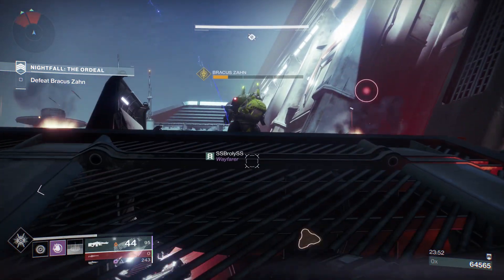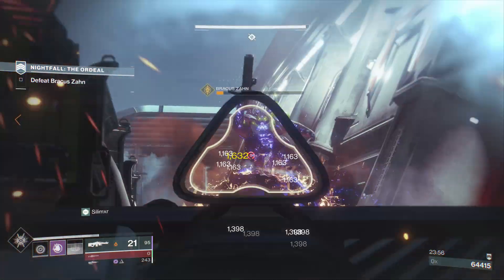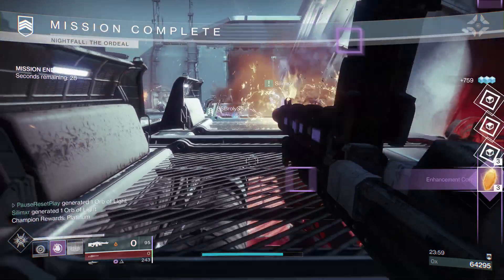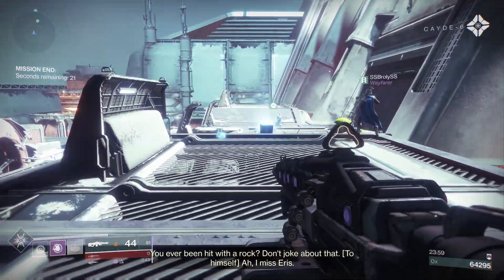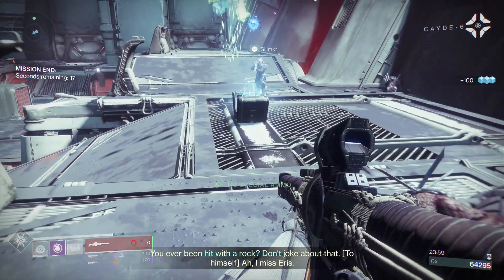Hopefully we can get this guy down here and then maybe get an Exotic — maybe get some Fractaline. All those things would be good to have right now. He's down, he's down for the count. We got three Enhancement Cores. We didn't quite get an Exotic, and I don't think I got any Fractalines — you'll get those from the guy at the very end. I don't think they dropped from the chest here, but you can get those.